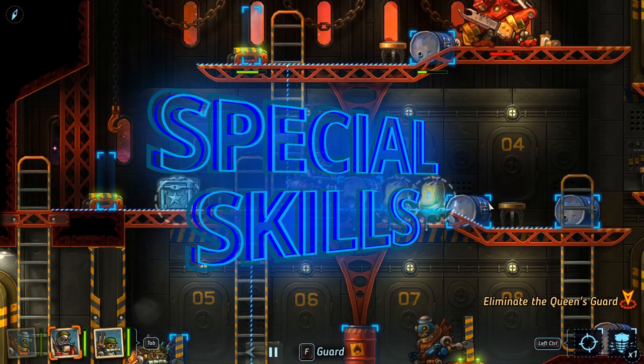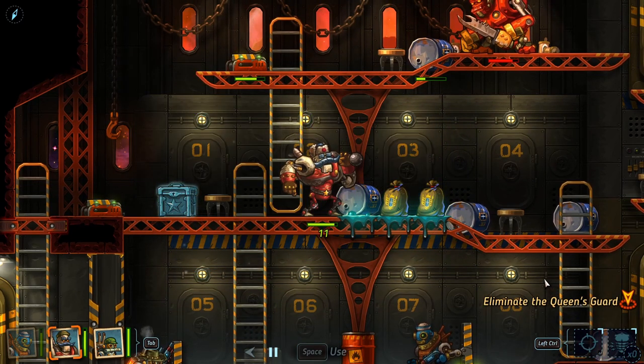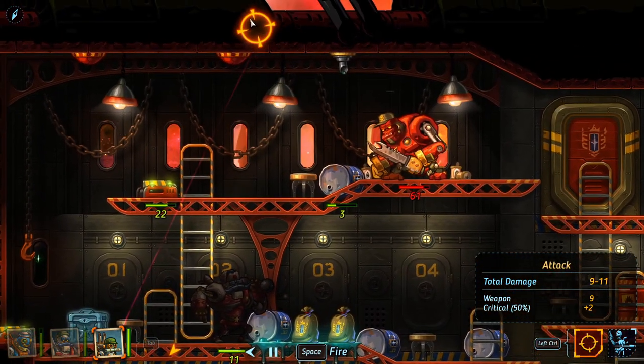On some missions you might get stuck and not be sure how to get out of them — then you might as well check your skills and see if they are any help. For example, Ivansky can taunt and become immune.